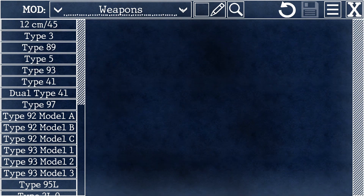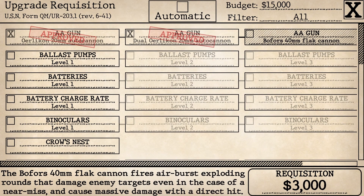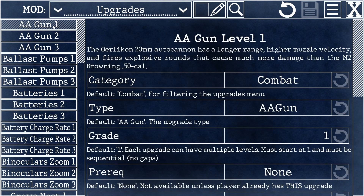By now you've probably used the upgrades menu in the game to install new technology on your sub as you progress through the war. In here, you can change the effect that each level of those upgrades has, as well as how much it costs.